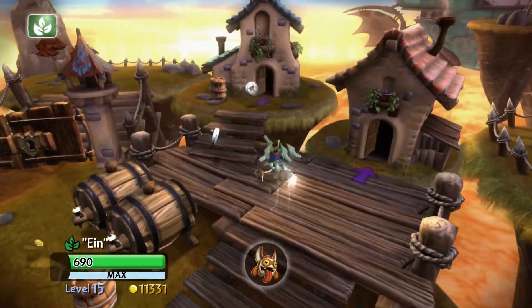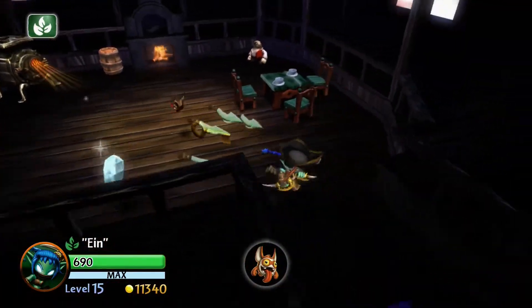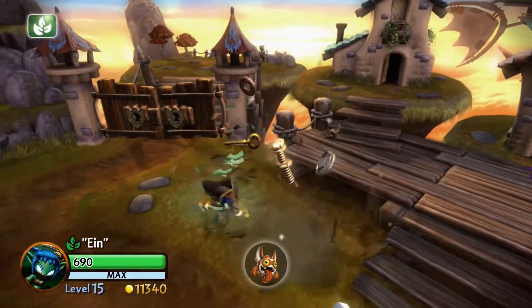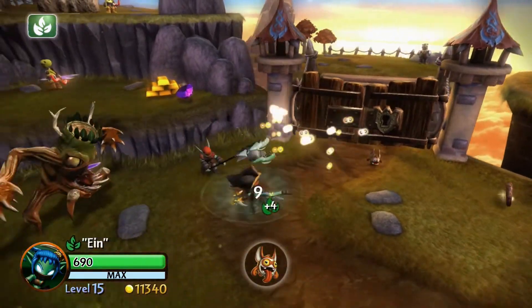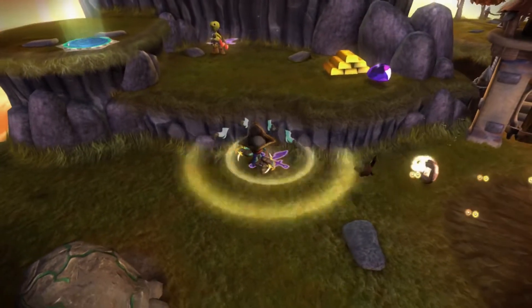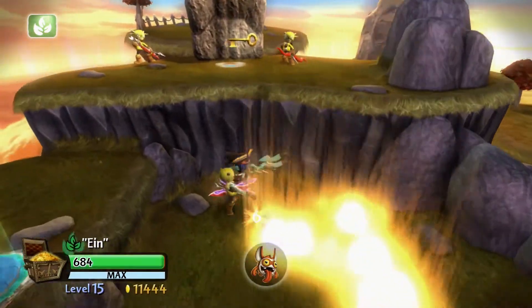Once you get to the area with two locks on the gate, follow the Mabu into the hut to gain the first gate key and to trigger a wave of enemies. Defeat these enemies to reveal a bounce pad. Jump to the top and use a giant to push over the stone pillar, granting you access to the third treasure chest.